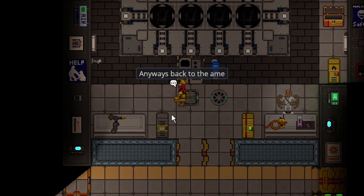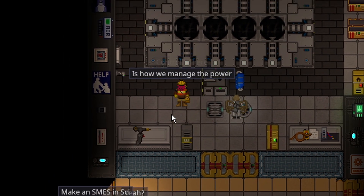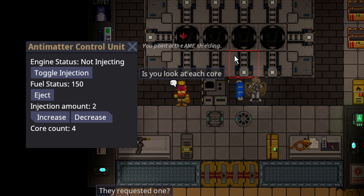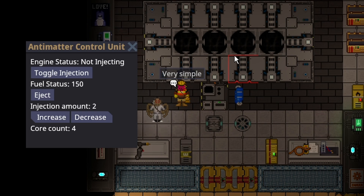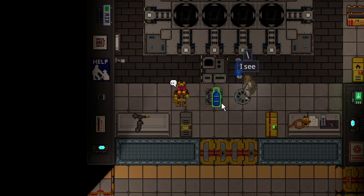The controller here is how we manage the power. The simple math is: you look at each core, and the injection amount is just the core count times 2. Very simple. So this would use an injection amount of 8. Try putting a can into the controller. That's simple.